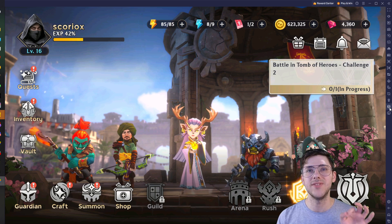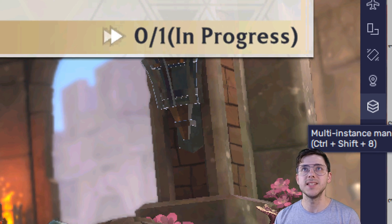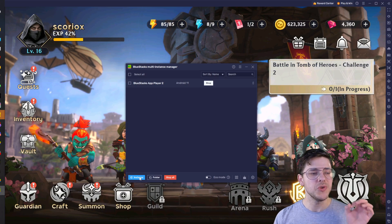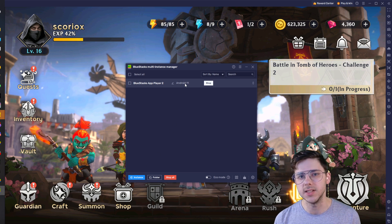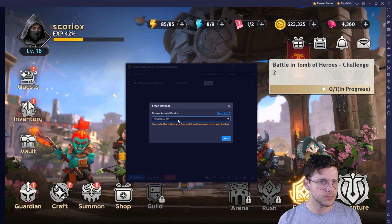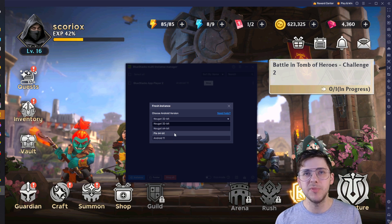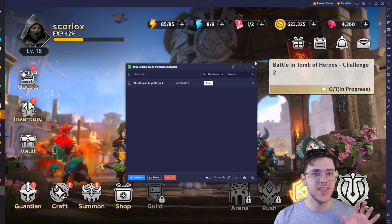Here is the interesting thing if it doesn't work. Right over here you can see there's a little button that says Multi Instance Manager. You want to click that if you have issues. You want to add an instance down at the bottom here — I believe it has to be an Android 11 instance to work. You can also go into Settings and change the resolution and everything. Basically, you go into Instance and do a Fresh Instance, then choose the Android version. I have been told that Android 11 works, and that is what I'm using right now.